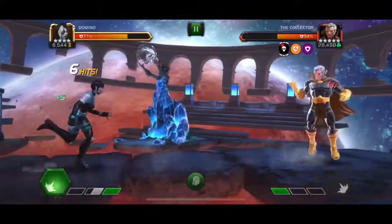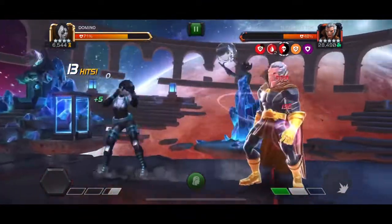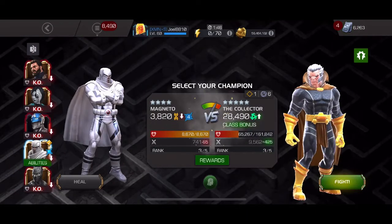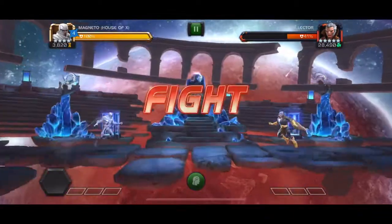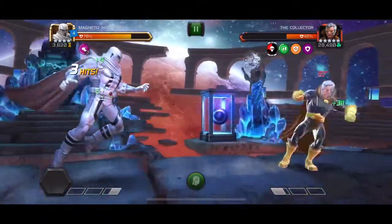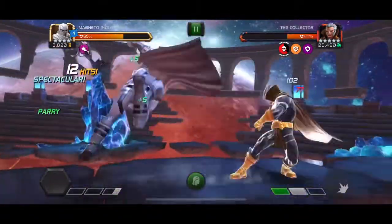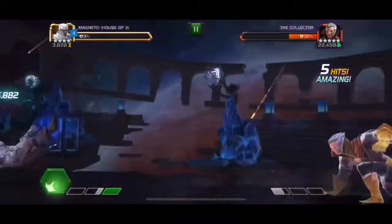This is an annoying fight - it's definitely a roadblock for a lot of early players, and that's why I wasn't going to revisit it with rank-six rank-three six-stars and 5/65 five-stars. I went in with max four-stars and one rank-one five-star. The whole team this guy had - Captain America, Domino, Black Panther Civil War, Civil Warrior, and Magneto House of X - they're all hashtag Hero champions and they all benefit from the White Magneto pre-fight.